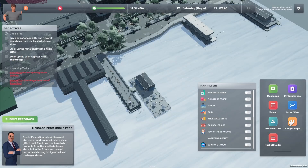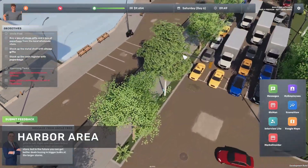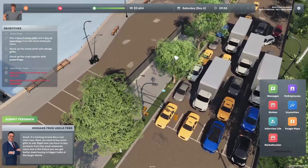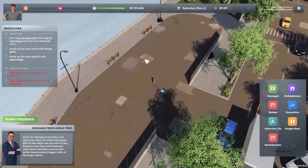The harbour area has also been added to the game, and it's particularly interesting for the future — this will be where the big ships sail in products that you can hook up to each of your warehouses around the city. More about that later.